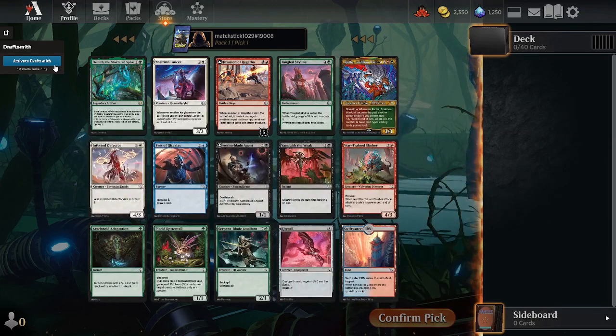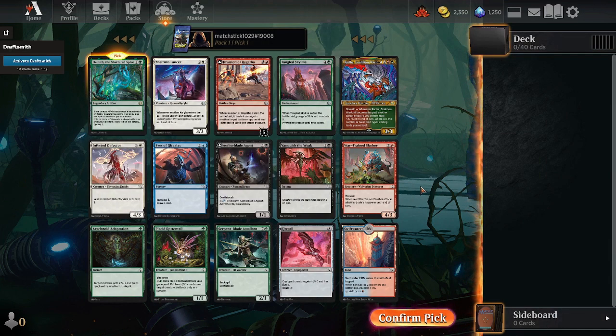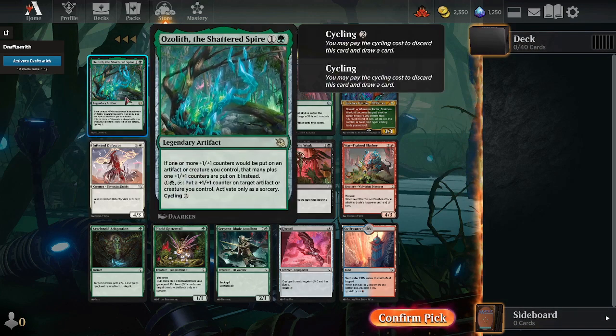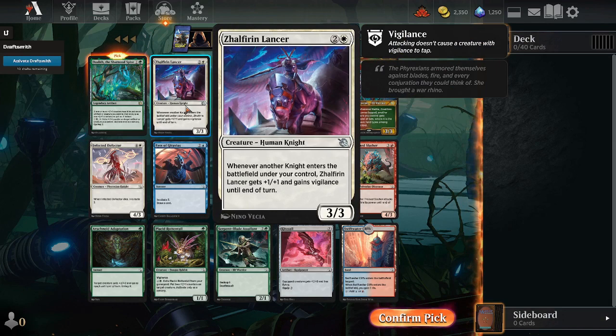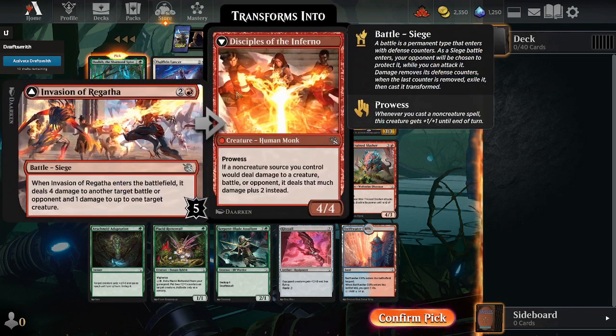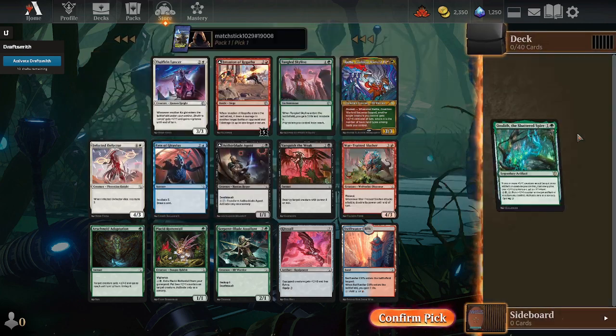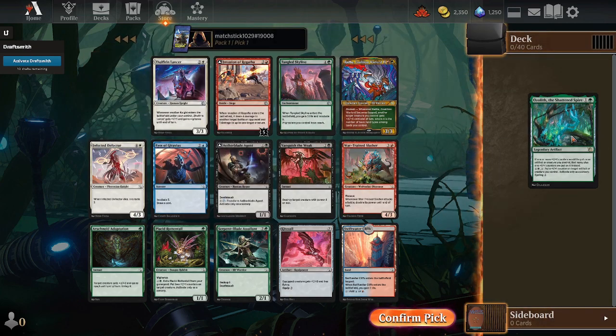I've got the untapped overlay. I'm probably starting with an Ozolith - that sounds like a lot of fun. I am not super fond of playing blue-black even though I know it's so good. The Tangled Skyline is good but I'm not taking it. Lancer is okay, Agatha is okay, but really nothing is in contention here. Easy Ozolith.